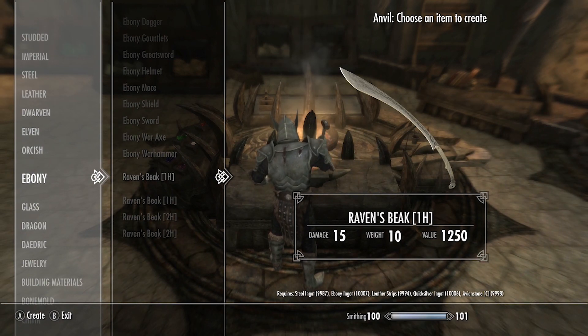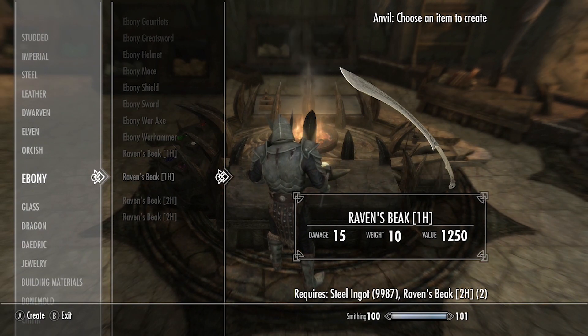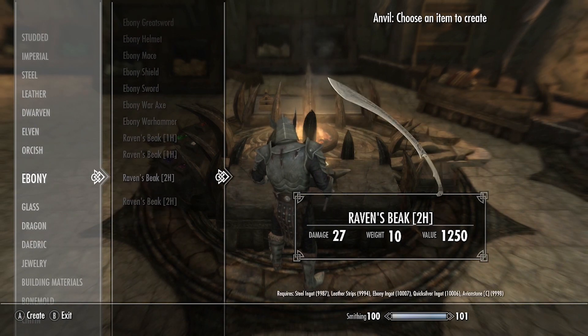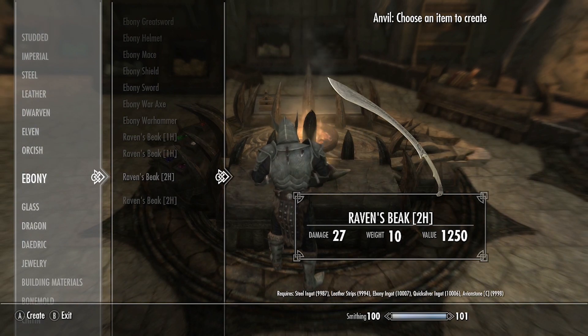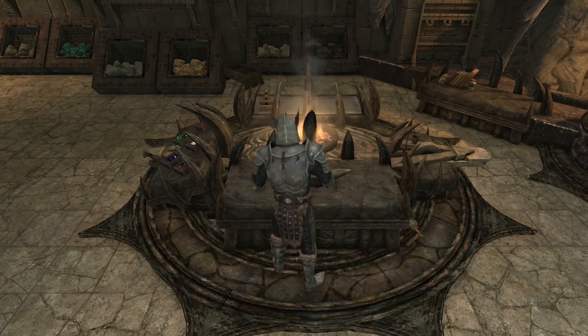For the Raven's Beak one-handed, to craft it from scratch you need one steel ingot, one ebony ingot, one leather strip, one quicksilver ingot, and one Avian Stone. There are also two other options I'm not exactly sure about — they don't seem to change anything with the sword. To make the two-handed version you also need one steel ingot, one leather strip, one ebony ingot, one quicksilver ingot, and one Avian Stone.